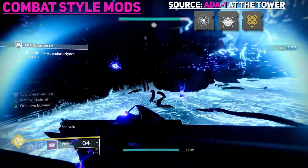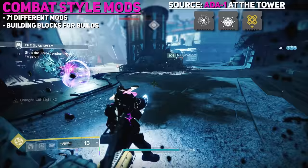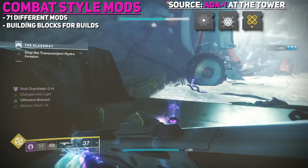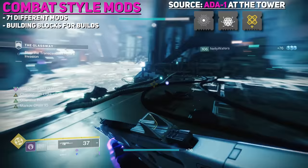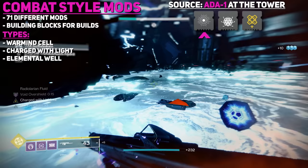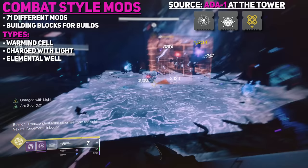Combat Style Mods contain a wide assortment of mods and are the building blocks of build-crafting in Destiny. There are 71 of them, and just about every one of our build videos includes them. There have been different evolutions — Warmind Cells were the most powerful for the longest time, then got nerfed. Charge with Light became dominant, then we progressed to Elemental Wells. Warmind Cells, although still loved, aren't nearly as potent, and nothing in Bungie's seasonal artifacts really benefits them the way Tyrant Surge used to.